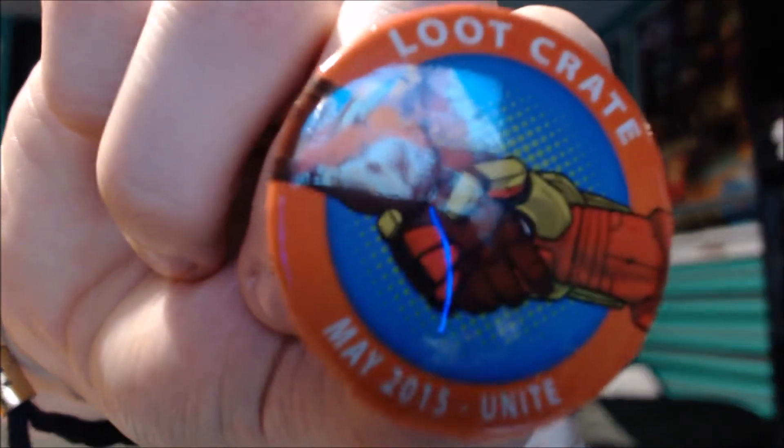Anyway let's check out what we got in here. This box is kind of weird — the inside of the box, they've been doing the inside of the box. So we have the pin obviously, loot crate May 2015 Unite. Then we have a Rick and Morty 3D puzzle — never watched Rick and Morty, I heard it's good, but yeah it's a 3D puzzle.